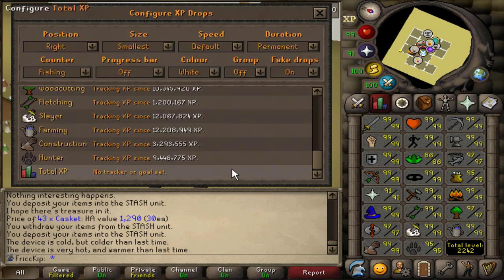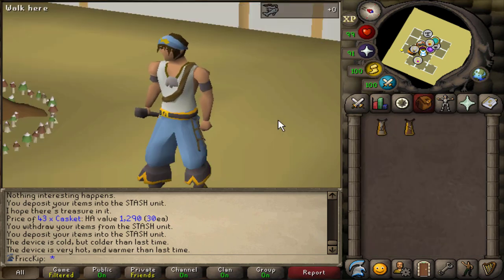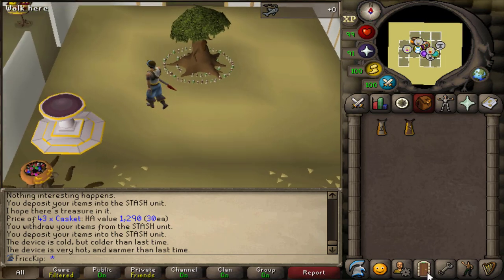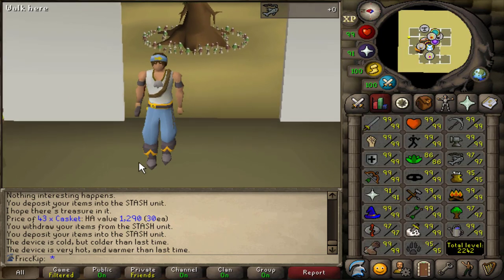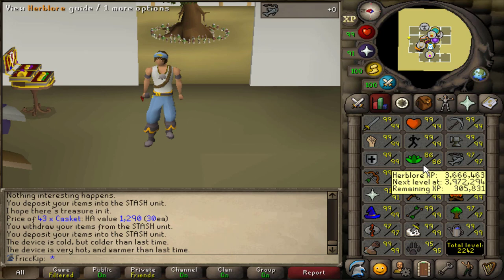I also reset the hunter XP as well. I'm going to try to do birdhouse runs — I don't know if I'll be able to with the way my inventory is going to be set up. I don't know how much free space I'm going to have, but I'll try. The reason why I'm picking fishing as my next activity, and more specifically minnows, is because I need to do a lot of herb runs, because at the moment herblore is kind of falling behind, and as an Iron Man herblore is a really big bottleneck for maxing.